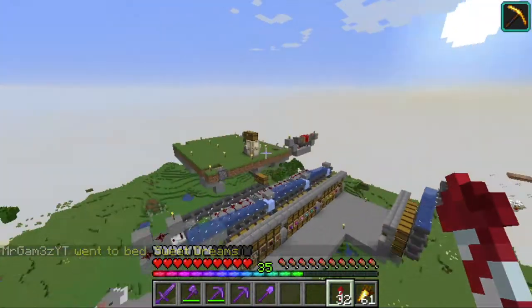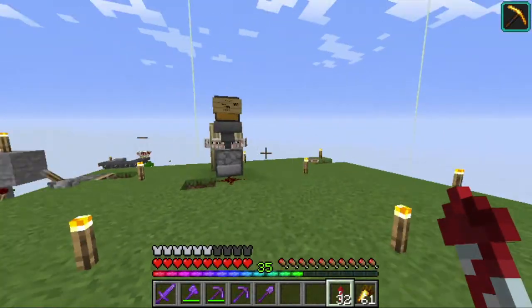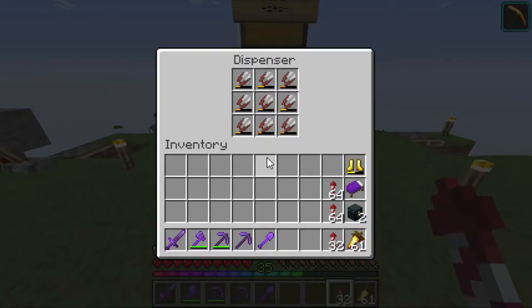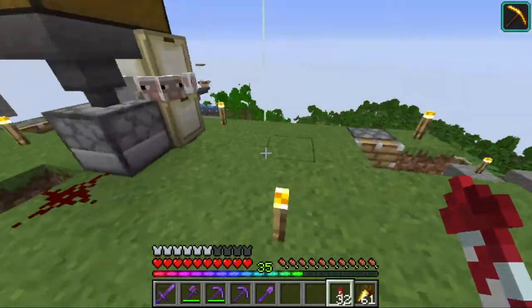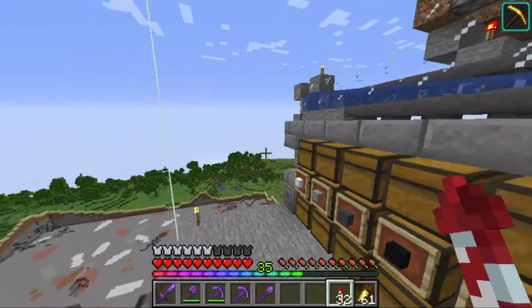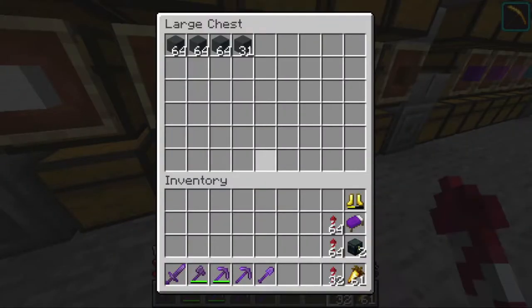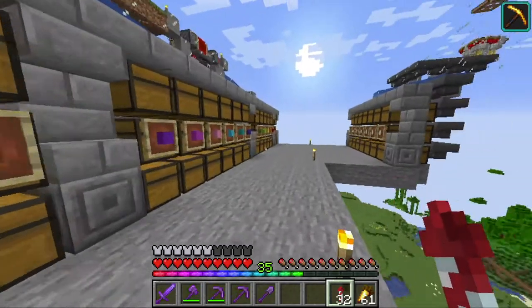The first farm I've made is a wool farm. It isn't like the best design, but I don't need the best design — it's been producing enough wool. I mainly needed this for spawn proofing and for other farms, so I can double carpet it.